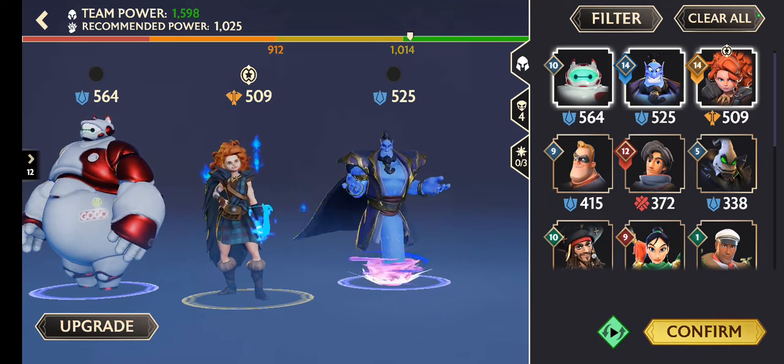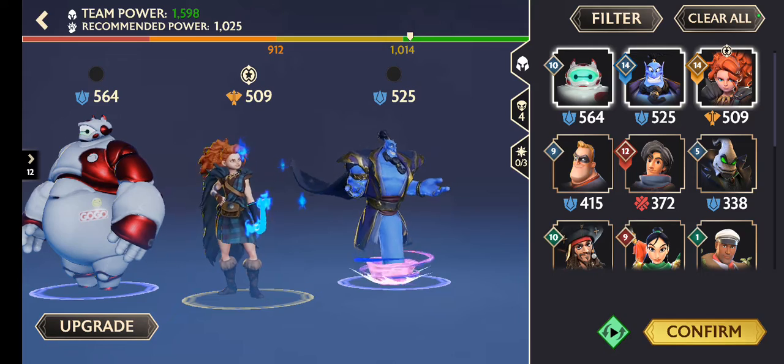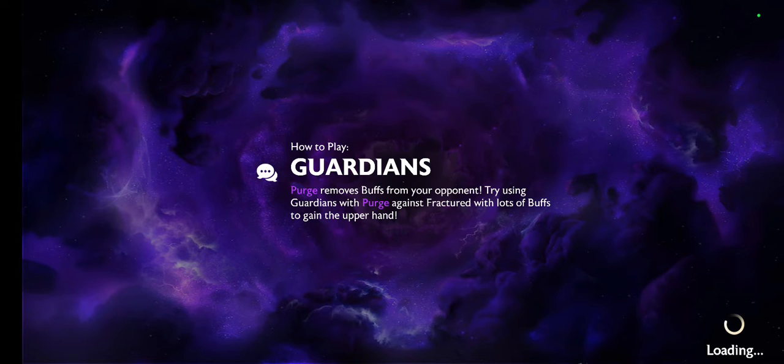When it's orange that means it's getting very intense. But red is like — no, you have no chance. Alright, enough with the chit chat, let's go ahead and play this game.